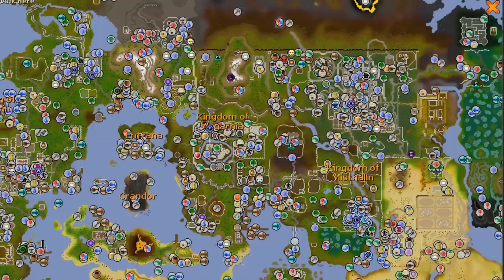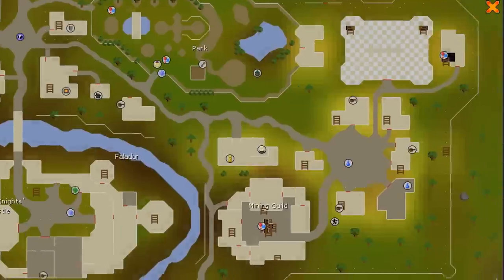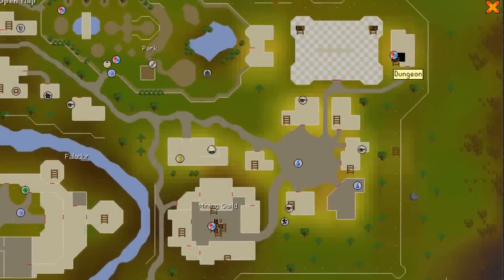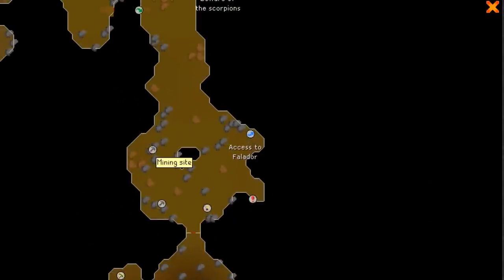If you're a newer player and you don't know where this iron mining spot is exactly, let's zoom into Falador. You can see the little bank icon — that's the bank we use. Up to the northeast is a dungeon entrance that takes you down into the mine, and then to the west of the staircase are the iron rocks.